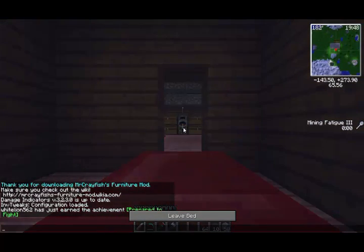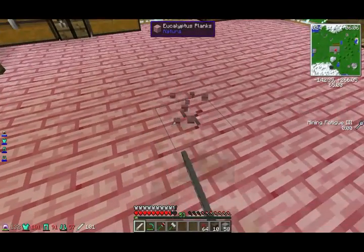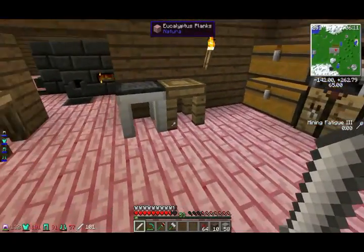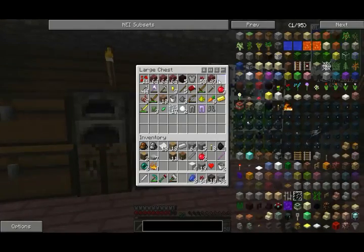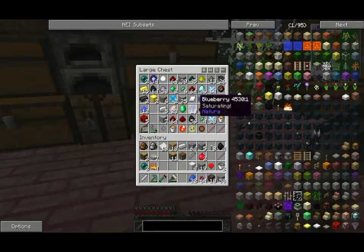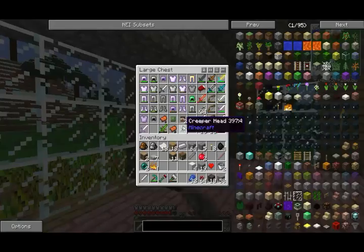Mining fatigue — how the fuck, why do I have mining fatigue? I can't mine with this. Oh, I can — just very, very slowly. It's not like regular Minecraft where you can't mine at all. We need some lapis — any lapis around here. I know we're saving it for my pickaxe. My pickaxe already has looting too, so I don't think that is necessary for that.